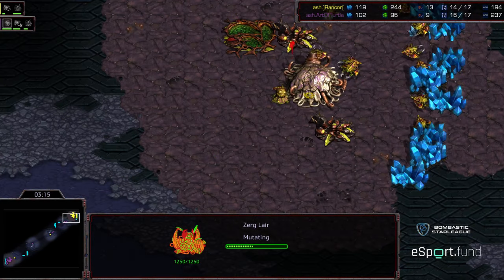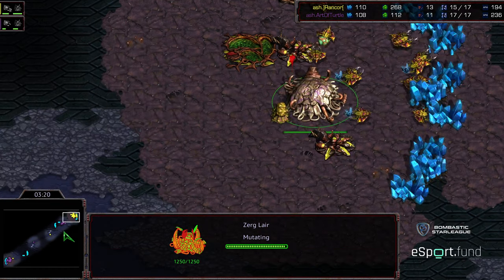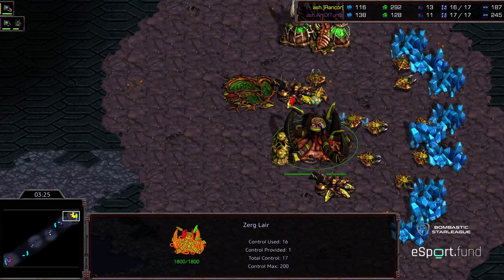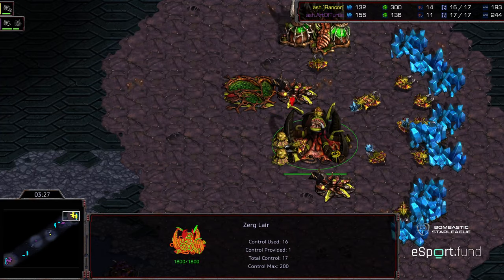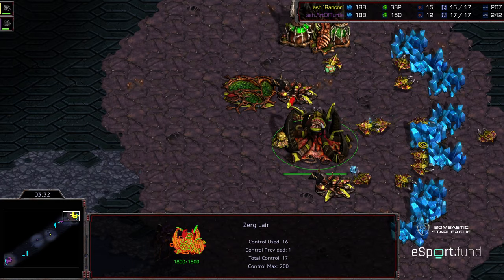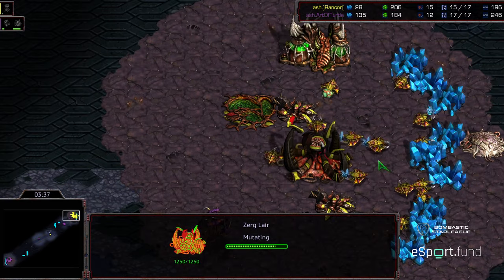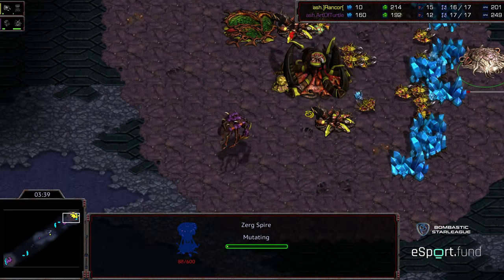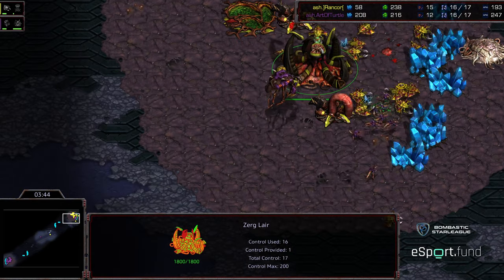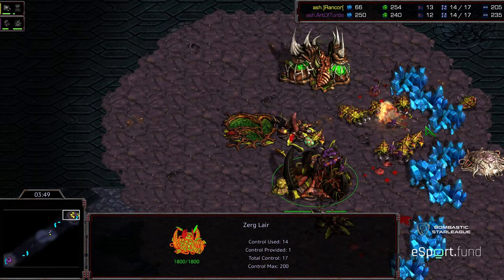Lair is on the way for Arter Turtle, but it's going to be well behind and he doesn't have that additional hatchery advantage. So early gas and a nice defense against the nine pool — Rancor is three drones up. He's going to get his Spire down much more rapidly than Arter Turtle, and it might be a quick 3-0. Arter Turtle needs to just dive and see what he can get, having picked off one drone — he needs to slow this economy down.